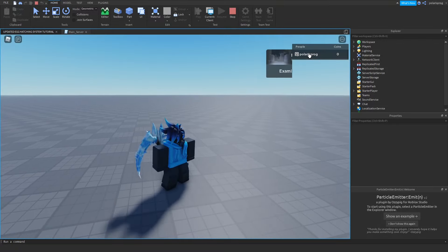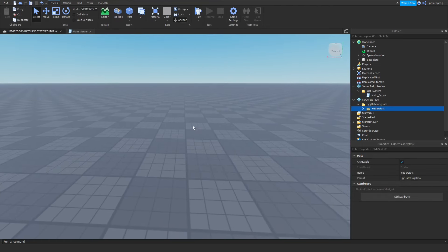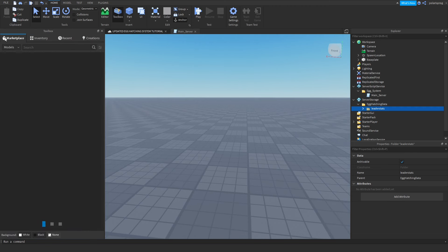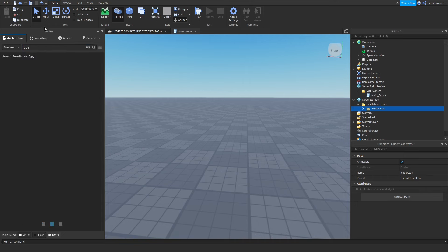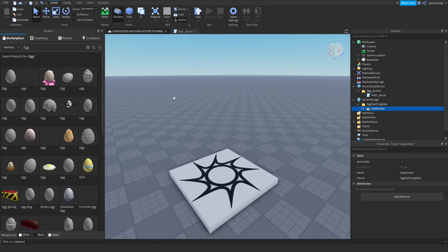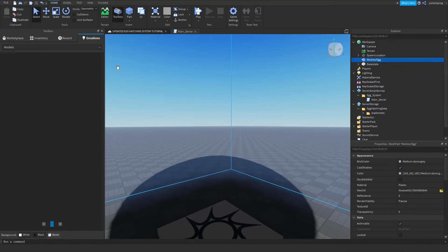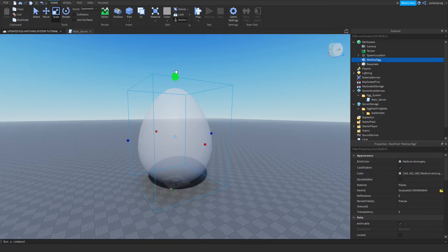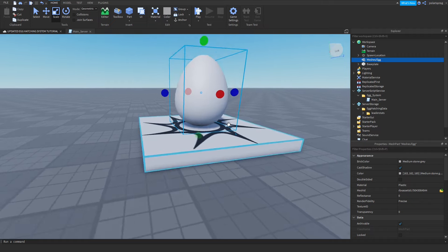As you can see, we have some leaderStats. Now, we're going to add an egg. I'm just going to go to Marketplace > Meshes and search for an egg mesh. This here should work. It's huge, so we're going to scale this down by holding Shift and pressing the green circle. Now it's scaled down but we need it to be a bit bigger.